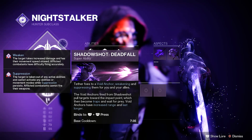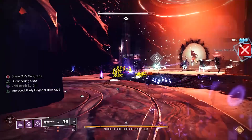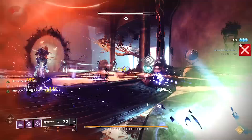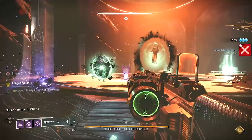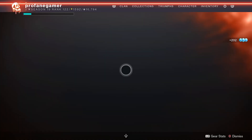Shadowshot Deadfall creates a Void Anchor when casting your Tether that pulls targets in and spreads any received damage to all who are Tethered, giving you easy credit towards that crafted weapon and saving you a ton of ammo in the process, which will be especially important when trying to level up those heavy weapons.